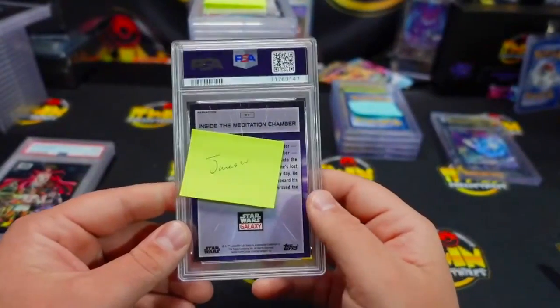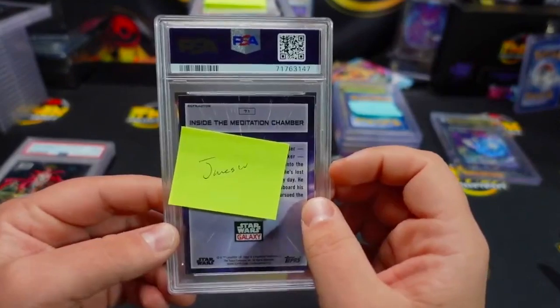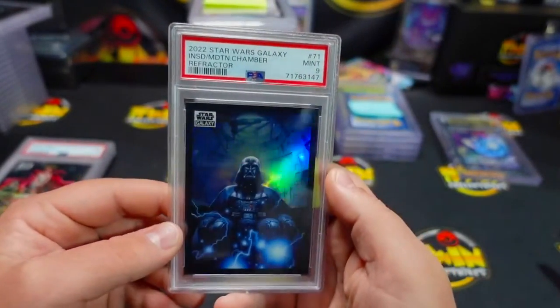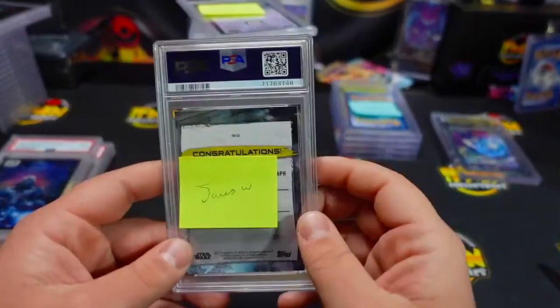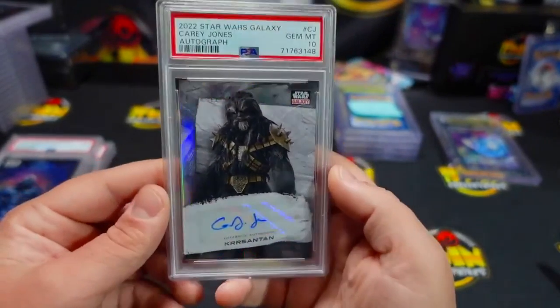I just like the cards — they're really cool. I think those aren't that hard to hit. James, Inside the Meditation Chamber getting a nine. James is also getting a 10 on your auto — very nice.